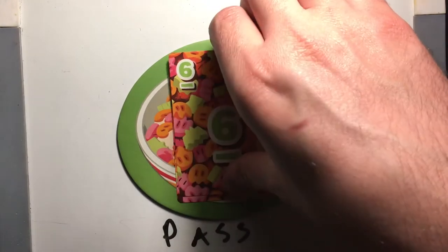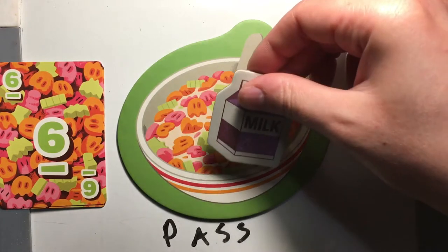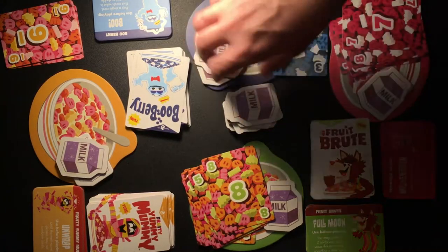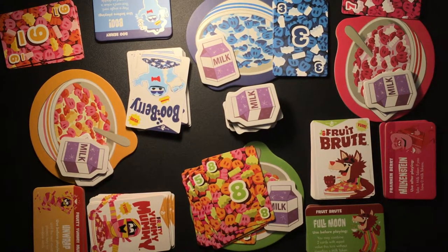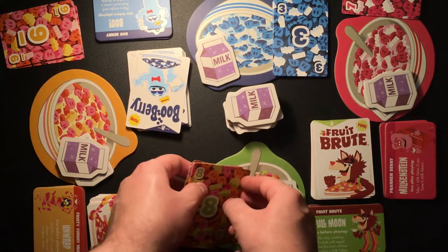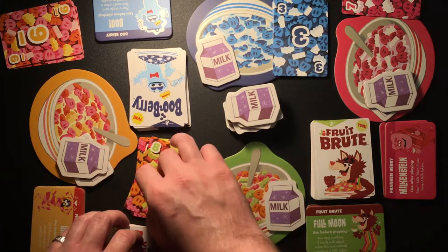If you can't or don't want to play a card, you must pass. When you pass, place all the cards currently in your bowl face up next to your bowl — this is your scoring pile. Take one milk token from the center if there are any left, and you're out for the rest of the round. Everyone else keeps playing and passing until there's only one player left, and the round is over.